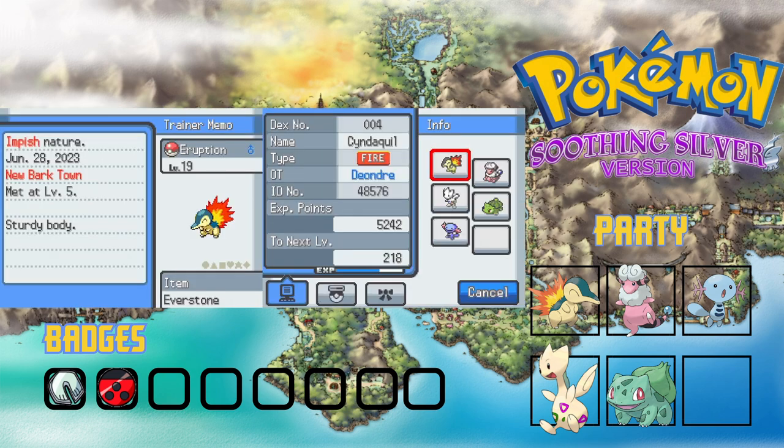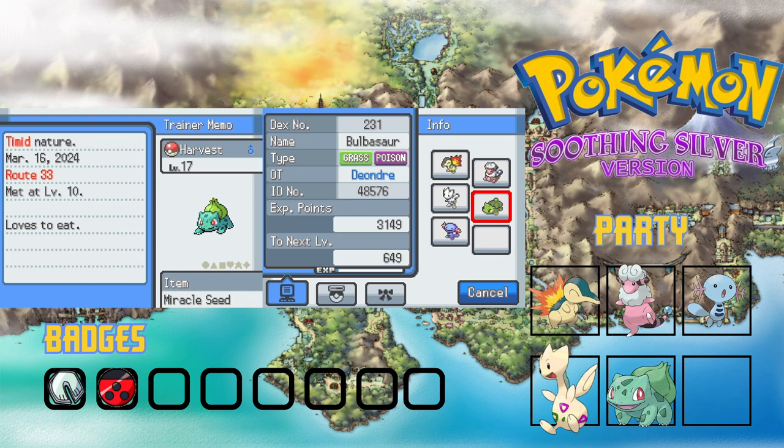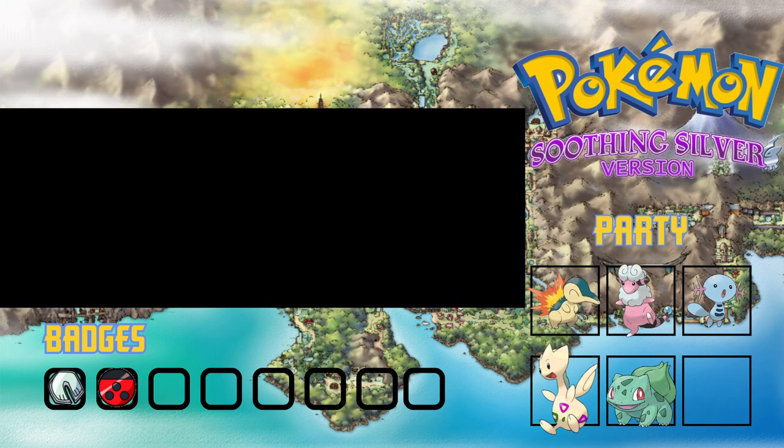Our team consists of: Eruption the Cyndaquil as our partner Pokemon; Kanye the Flaaffy; Seraphim the shiny Togetic; Harvest the Bulbasaur; and Mudvane the Wooper.